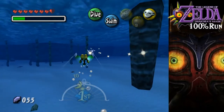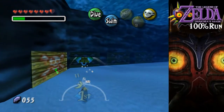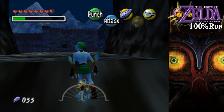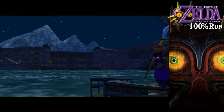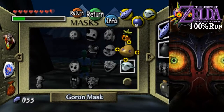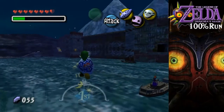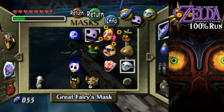I may or may not be able to do it - it's looking like no, because she just left her room. I might have to hold this off till the second day, but I'm gonna try my best. This right here is the pirate fortress - a fortress that's kind of mediocre. Since I probably won't be able to get the item in time, I'm going to jump in with the stone mask because they don't see you when you're in stone form.